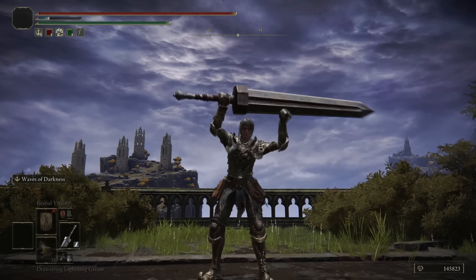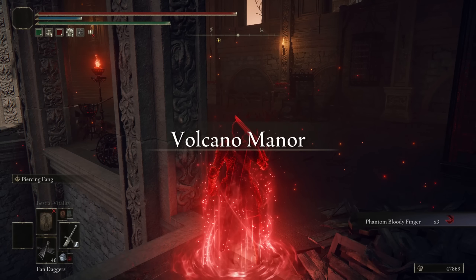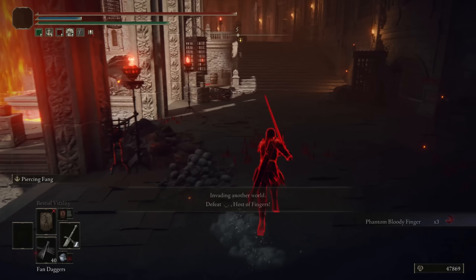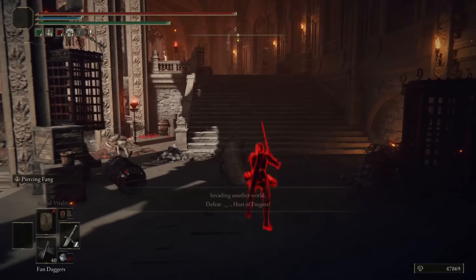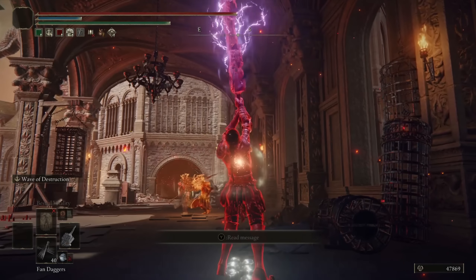That's really everything I have to say about this build. Let's just jump into the invasions. Into Volcano Manor we go. Hello there — we're both cosplaying as Crucible Knights. I like it.